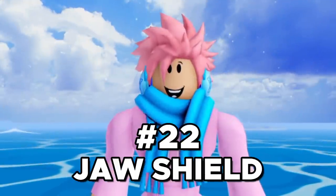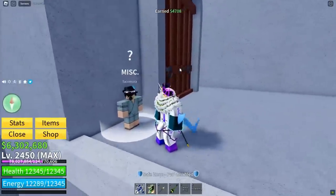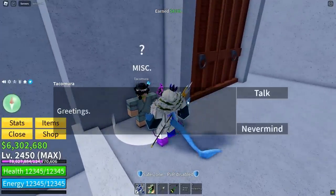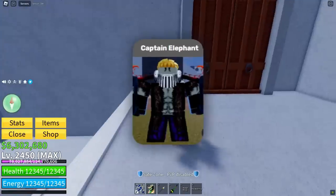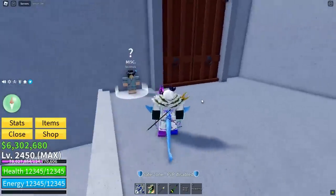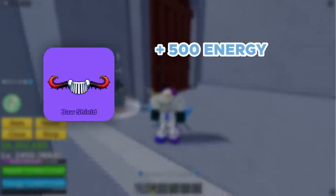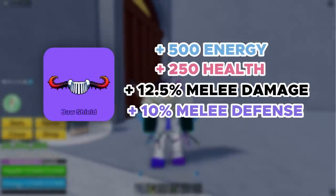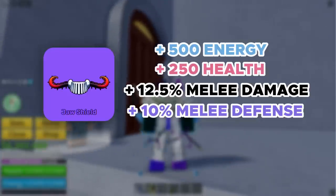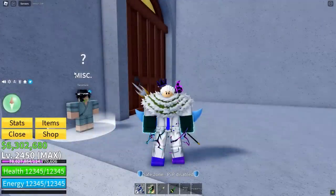Next up on the list, we got the Jaw Shield accessory. You can get this after completing five quests from the Player Hunter and then talking to the Takamora NPC, who's located at the stairs to the left when you enter the castle on the sea. A cool thing is that the Captain Elephant NPC also wears this accessory, but he doesn't have any of the buffs and does not drop it. The effects are plus 500 energy, plus 250 health, plus 12.5% melee damage, plus 10% defense against all melee attacks, and plus 50% movement speed. It might be the best accessory for Buddha players in my opinion.